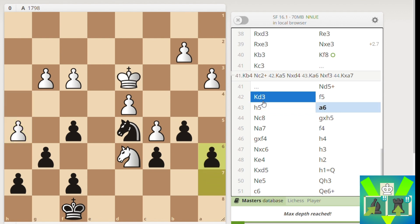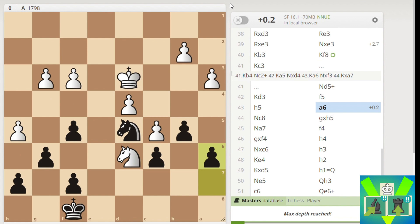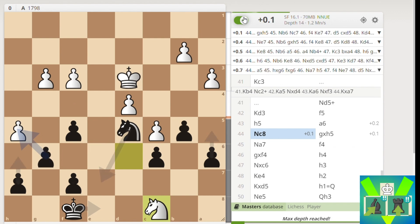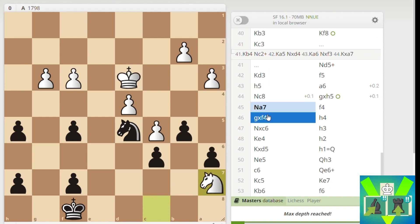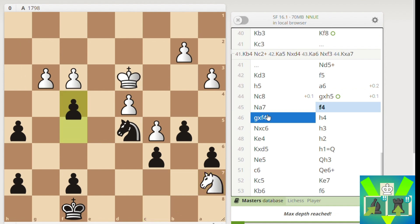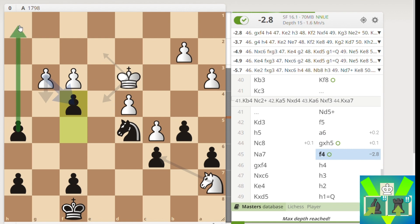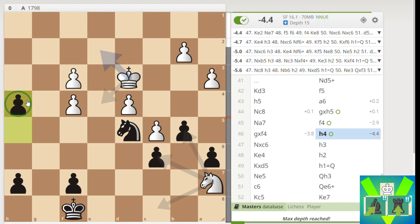I played F5 with four seconds left on my clock. My opponent played H5, having almost 40 minutes on the clock. I play A6 with nine seconds, then Knight C8 was played and I took on H5 with three seconds on the clock - apparently the best move. I just saw two passed pawns and saw this idea instantly - my bullet tactics, I guess. My opponent plays Knight to A7 with 35 minutes on the clock, and it's losing for him. I play F4 with five seconds, getting a passed pawn to H1. He cannot stop this pawn from queening.